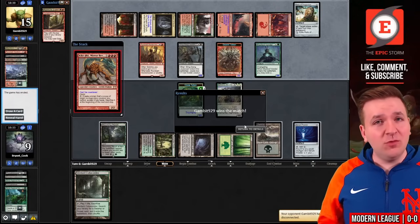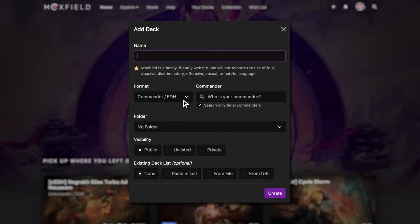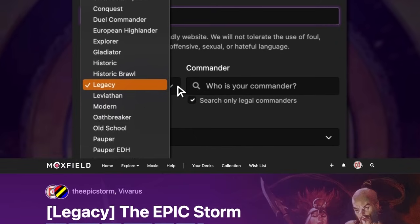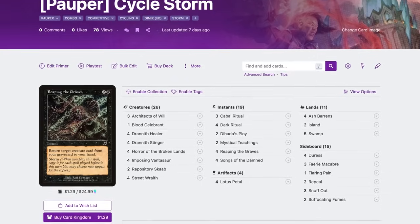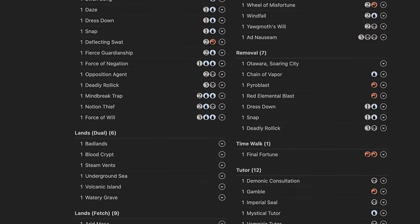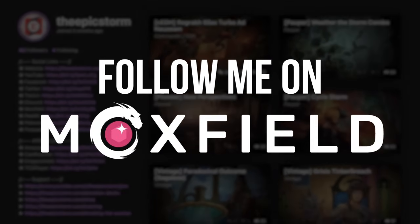Moxfield.com is the easiest way to build a Magic deck online. They support over 30 formats including Legacy and many other eternal formats. There are so many options to view decks — text view, individual cards, mana value, and card price. There's also light mode and dark mode. My personal favorite feature is card tags, so you can sort cards by function. Moxfield supports collection tracking, Scryfall search, deckless feedback, and so much more. Follow me on Moxfield.com to stay updated on all my decks.